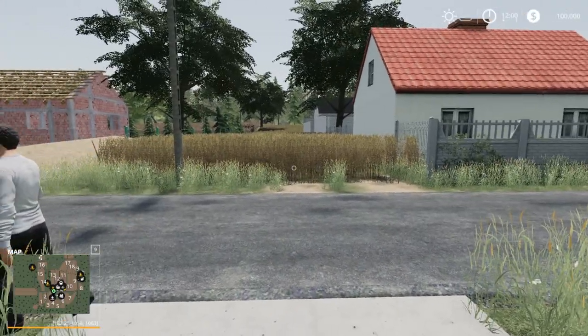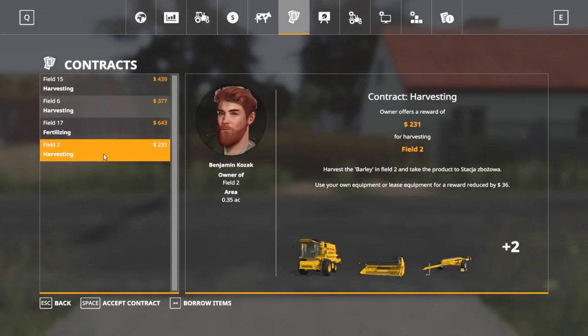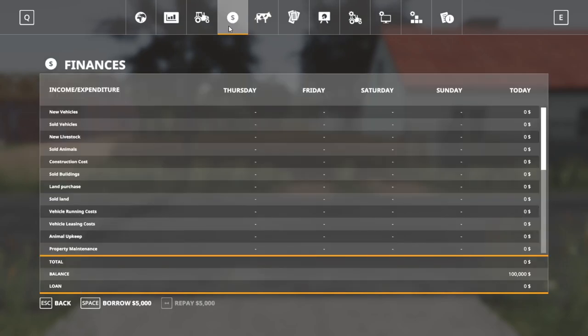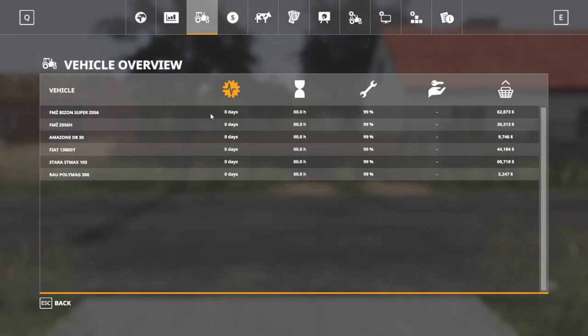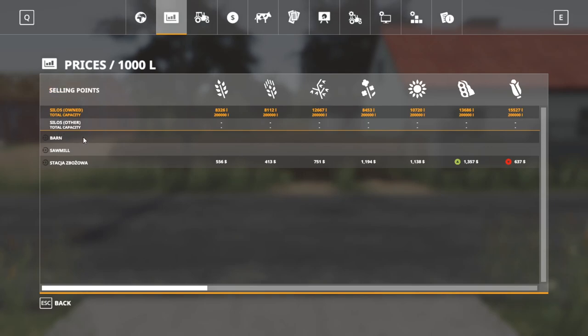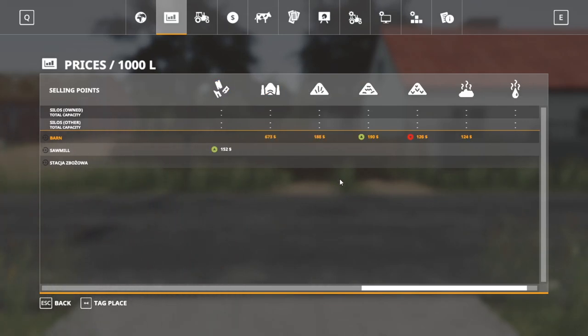So this is where we start right off in new farmer mode. We'll take a look at everything we own. We do have contracts — obviously small fields, so we're not going to get a ton of money for them, but they are available. Your starting balance is $100,000, you don't have anything in loans, and we have several starting vehicles which we'll look at in the store. You have essentially one selling point, a sawmill, and a barn.